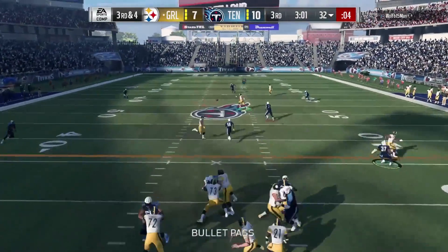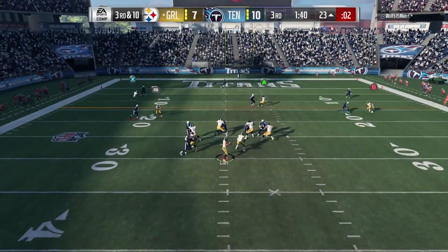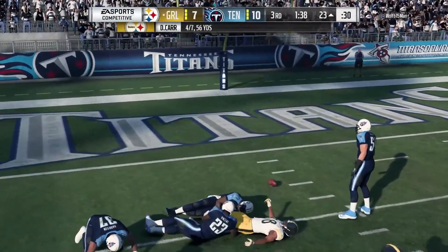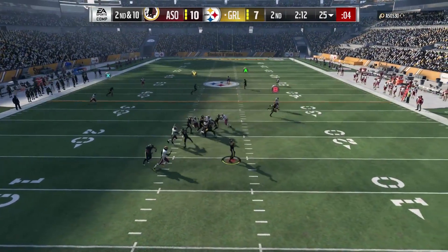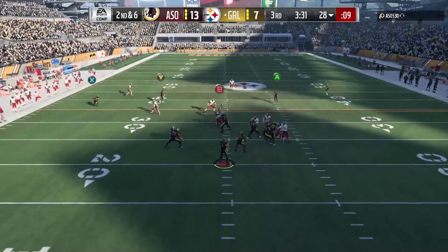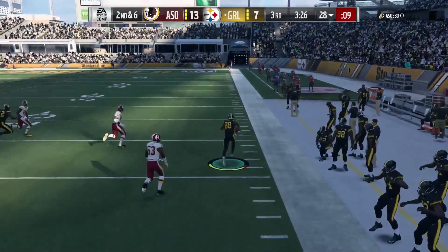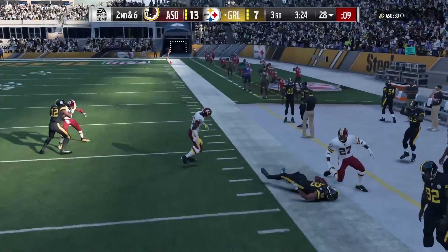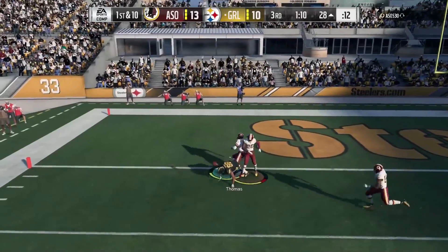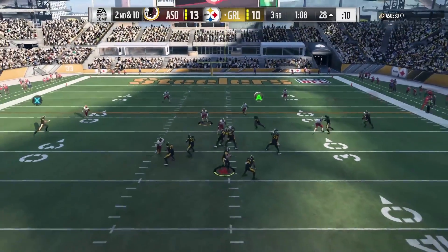He's got drops on open passes, which a lot of people say is a big flaw. I really noticed the drops more in traffic though, where catching traffic at 93 is a little lower than you'd like. But route running at 91 is exactly what you want — 91 is that animation threshold for route running where you get sharper, crisper cuts. Spec catch just doesn't work, don't go with spec catch, it doesn't mean anything.